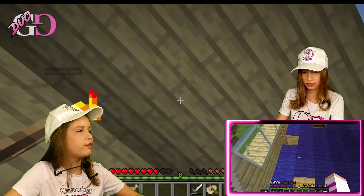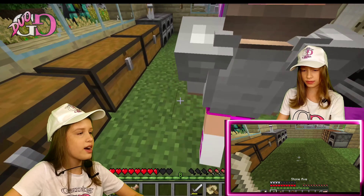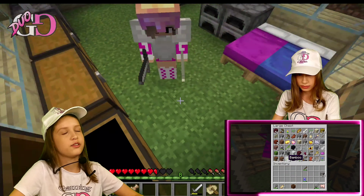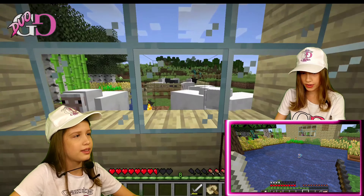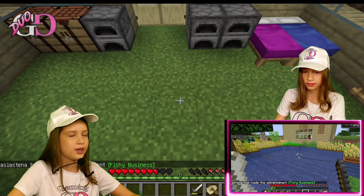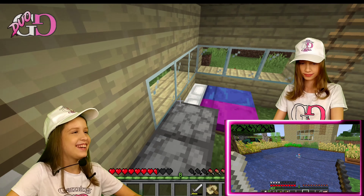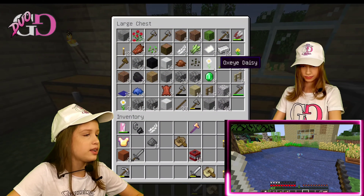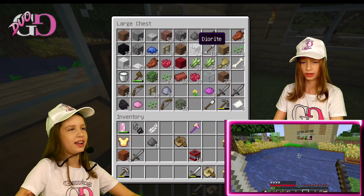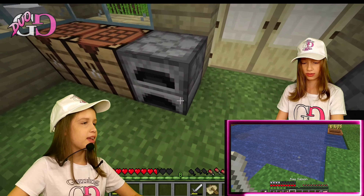I'm waiting for Nina to finish everything. Okay, let's go down and put on our armor. I have this golden armor which is more protective than iron, but we still need more iron for other things. Nina, what are you doing? She's fishing! How many fish did you get? I got one for now — I put one fish in the fridge. I really like how the advancement is called 'Fishy Business.' That's funny.